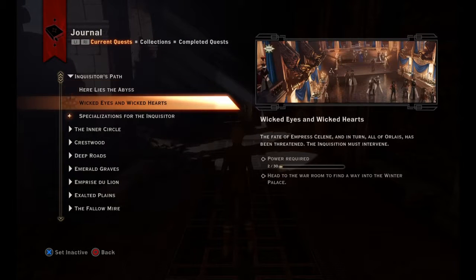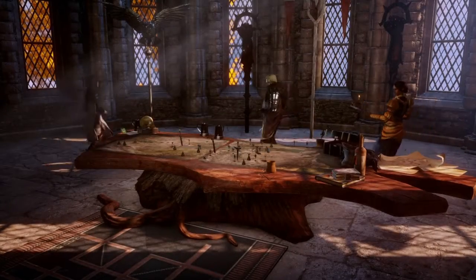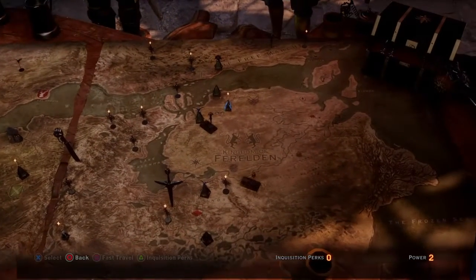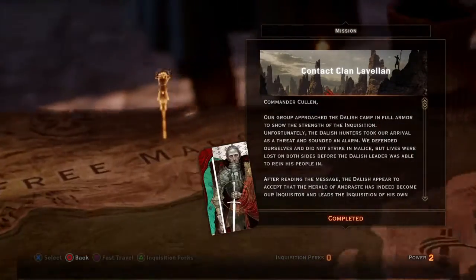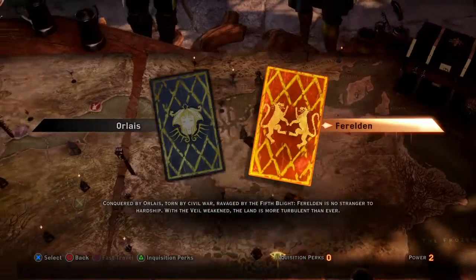Journal. Wicked Eyes. Scene operation available. Let's see where — something available. Complete forces. Looks good.